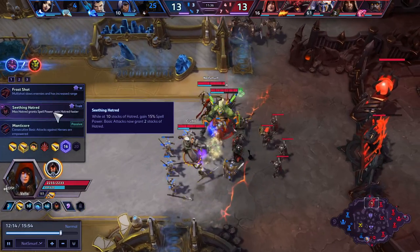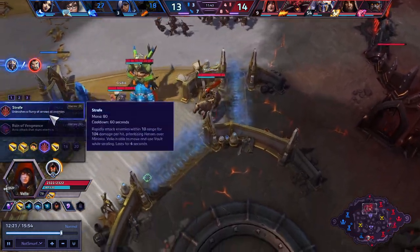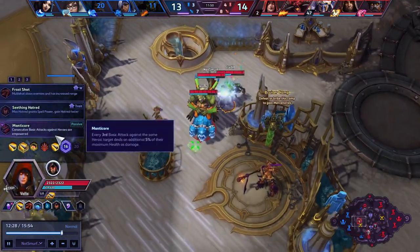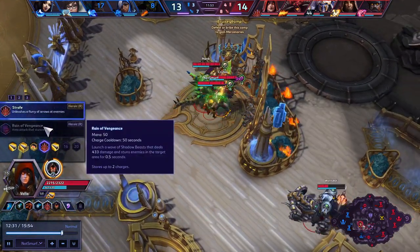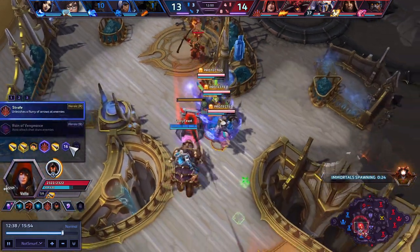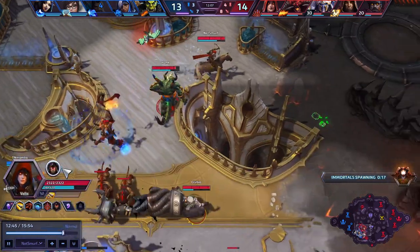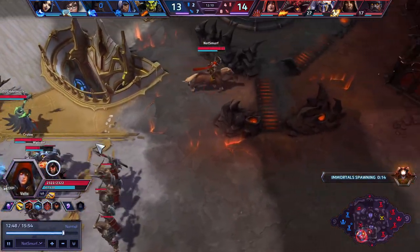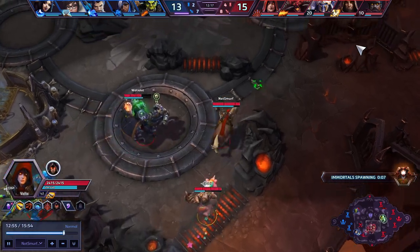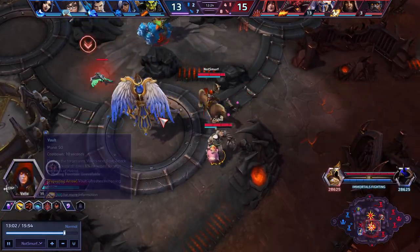Level 16 is where Seething Hatred comes in, and honestly I'm still on the fence. What it competes with is Manticore, which gives you a reason to attack — so that's why I say if you're going to take Strafe, you have to take Seething Hatred, and if you're going to take Seething Hatred, you have to take Strafe. Because if you're going to have time to auto attack, you want to give yourself more time to auto attack with the lower cast time, and that's when Manticore gets better. But if you're not going to have time to auto attack, then I think it would be better to take Seething Hatred. I decided I wanted to go for the camp, but the objective is spawning in like eight seconds, so maybe I just sit here for the objective — because you do a ton of race with a QEQ.